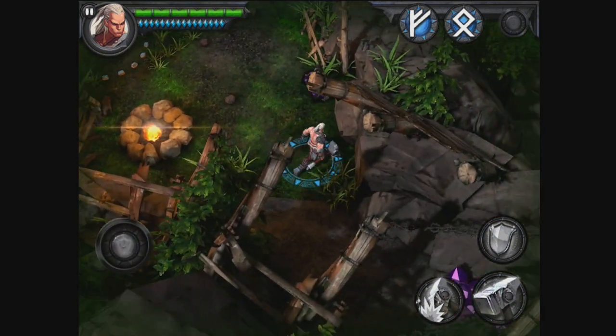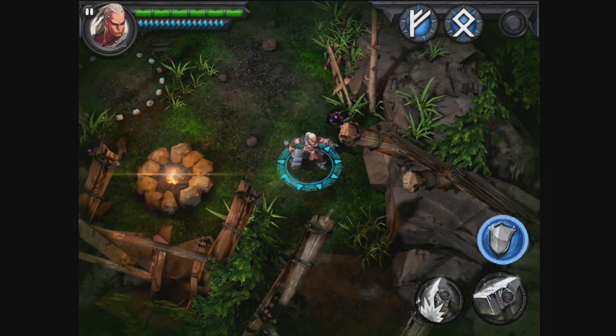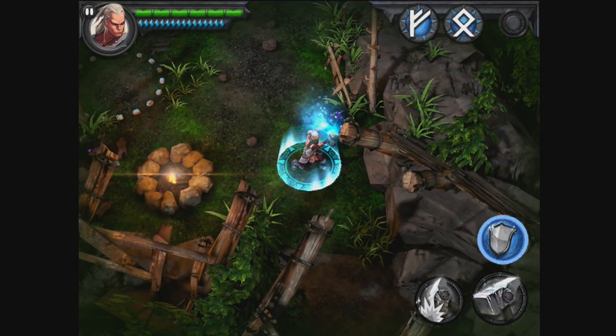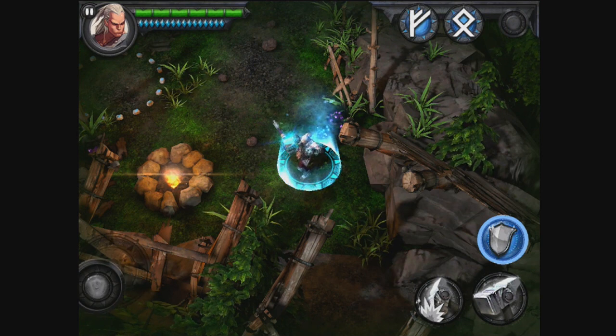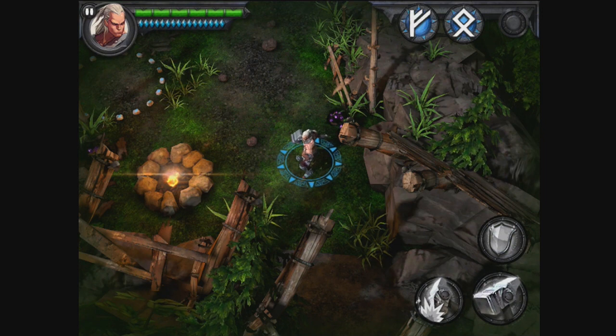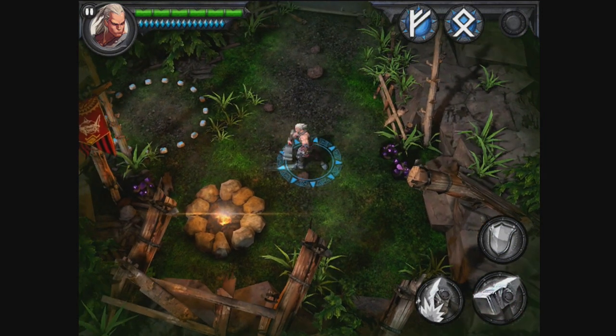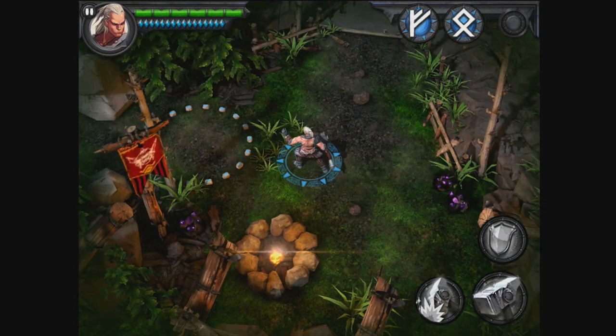So you can see the on-screen touch controls here. It's actually nice because you can see what I'm doing. You've got a block function — when enemies hit you while you're blocking, the blue gems at the top of the screen decrease, so you sort of use your power to block. You've got a standard attack which can then be comboed with your large attack.